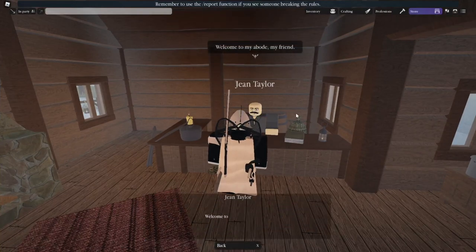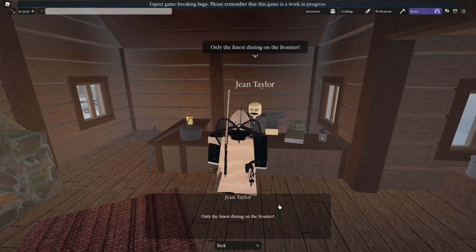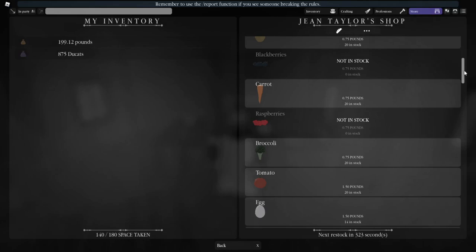Cooking is the easiest profession to grind in the game. All it takes is money, a couple hours, and some server hopping. Everything you need to master cooking is sold in the St. Paul Cooking Store.